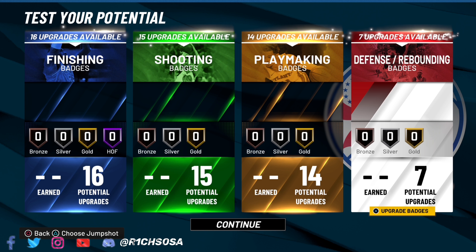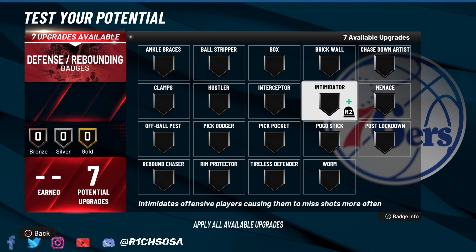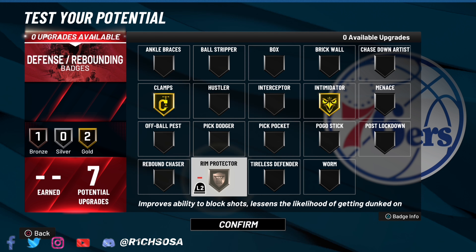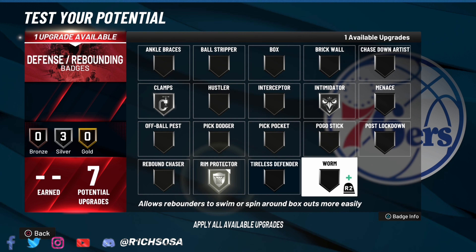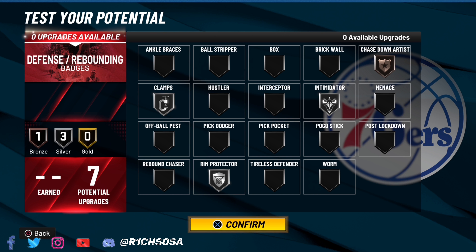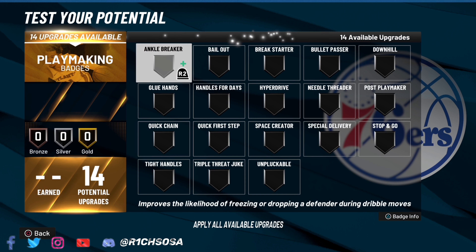Look at the takeovers: slashing, playmaking, then we get the lockdown to make this an even better build, and shot creating. With my preference we're going to be able to get the contact dunks and dribble really well, so I'd choose between lockdown or shot creating depending on your preference. I feel like the shooting is still really solid on this build, so I'm going to highly recommend everyone go ahead and pick the lockdown takeover.